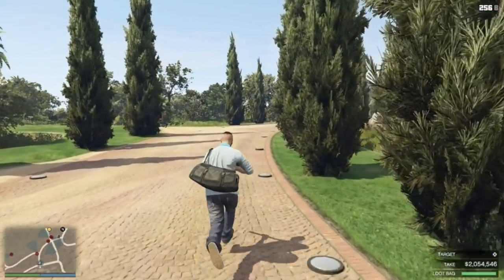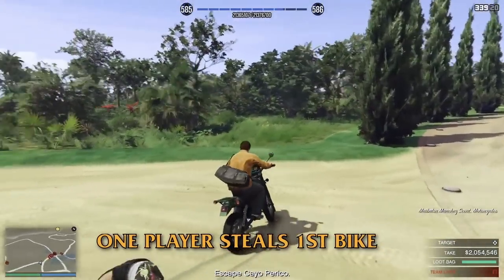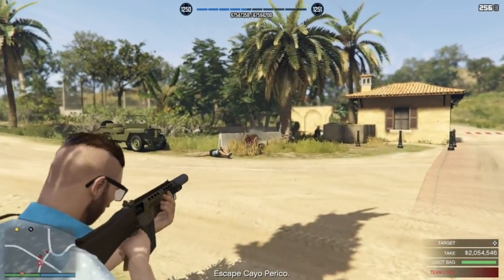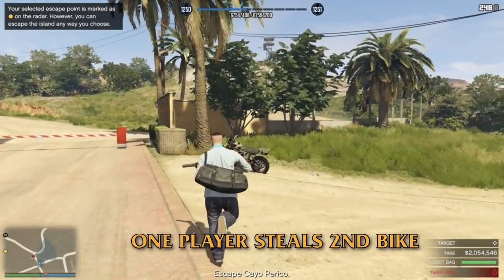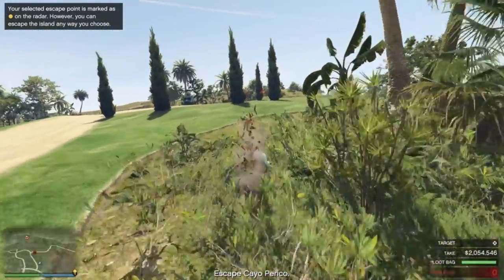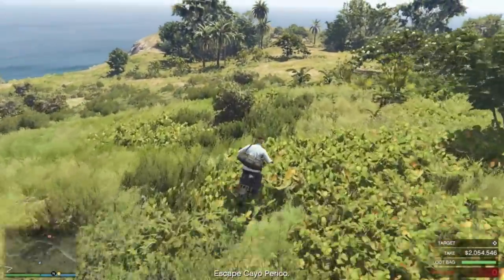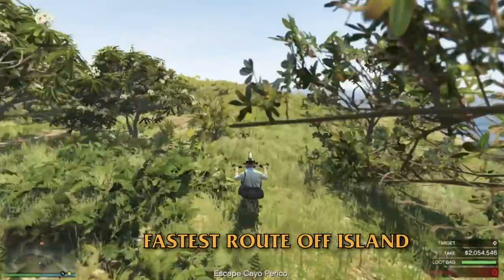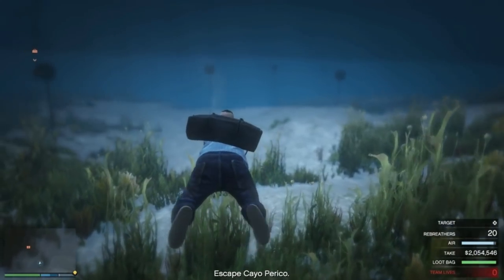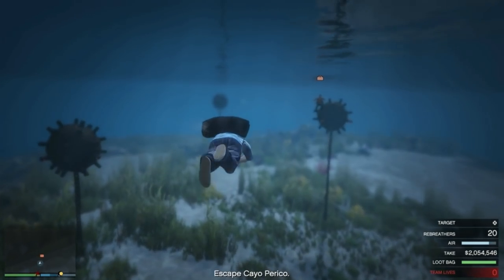Now outside, one player kills the first guard to the left and takes his bike. The other player turns right, killing these three like during the solo run, and steals this bike. Because you now don't need to go to the main docks, you head past El Rubio's chopper, down this grassy slope, then wheelie as far as you can off the edge of this cliff. Swim towards the three sea mines and the heist is finished.